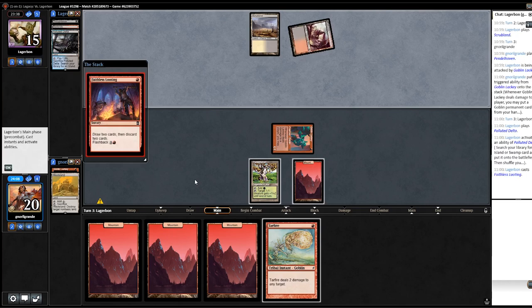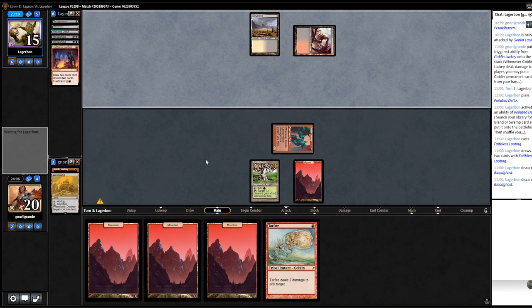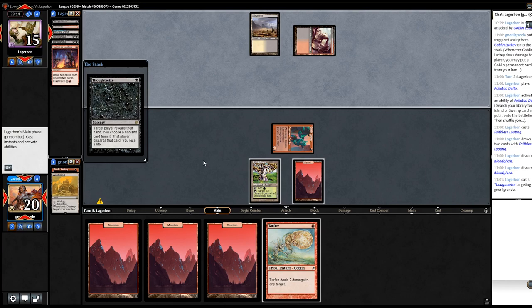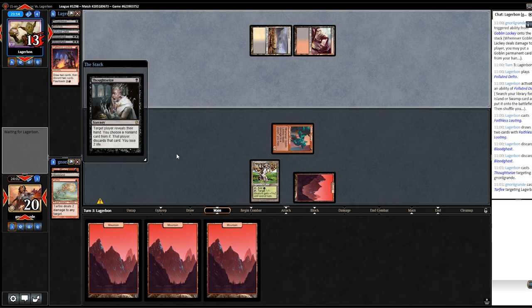The Mardu deck I recorded with was playing Gitaxian Probe, which I think was very important there, with the 3-4 split. Bedlam Reveler — they discarded two Blood Ghasts. Sure, they already made a land drop. I really need to draw a big Goblin here. Not sure if they had to Tarfire me — what's in my hand that I don't put into play with Lackey?